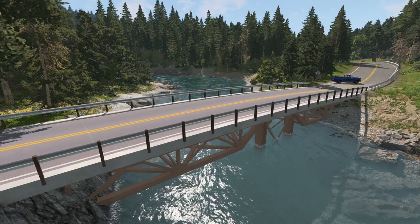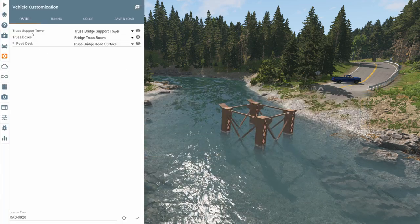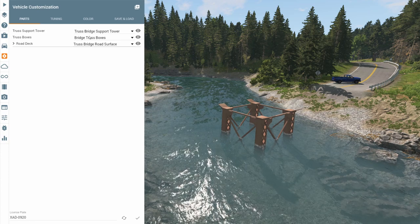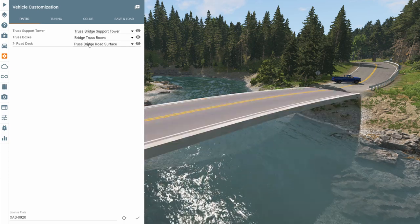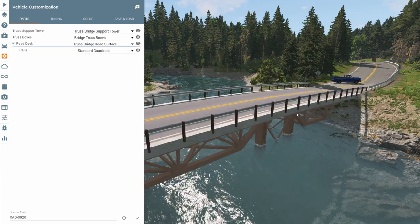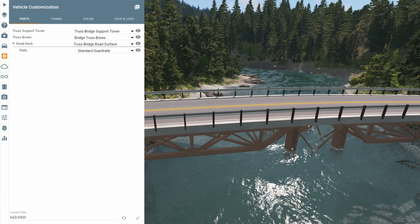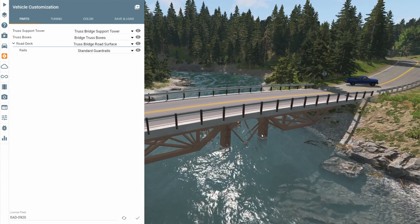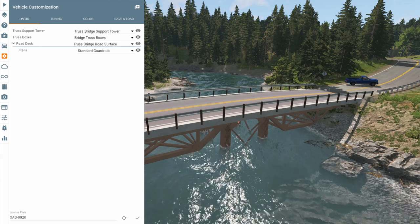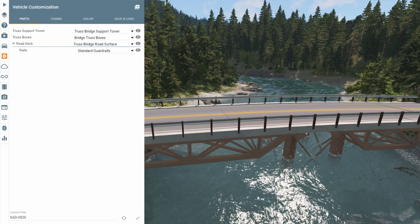So the last thing I wanted to show you is a few customizations we can do to the bridge. If you press Ctrl+W, that'll open the vehicle customization and you can turn on and off a number of things. You can remove the bridge support tower, you can remove the truss boxes, as well as the road surface, and under the road surface you can actually remove the guardrails as well. This is good for customizing it depending on where you place it — a lot of times I'll remove either the support tower or the boxes if things are a little bit low. Obviously, each time you remove the support tower or the boxes, the bridge is going to become weaker and weaker, so you'll want to make sure it has at least enough support to stay up, otherwise it'll just collapse on its own.